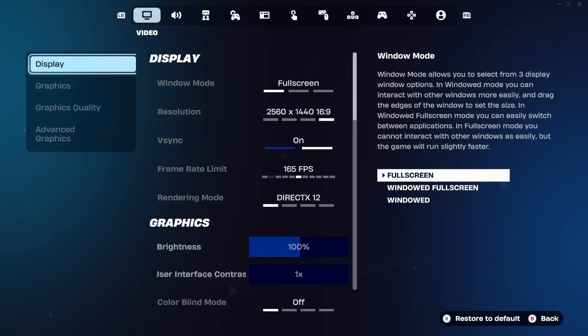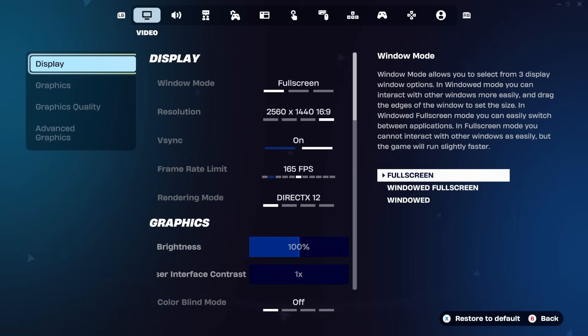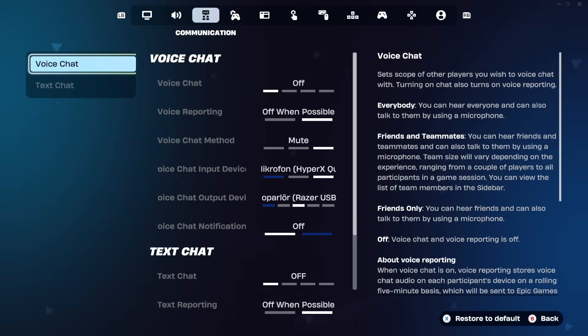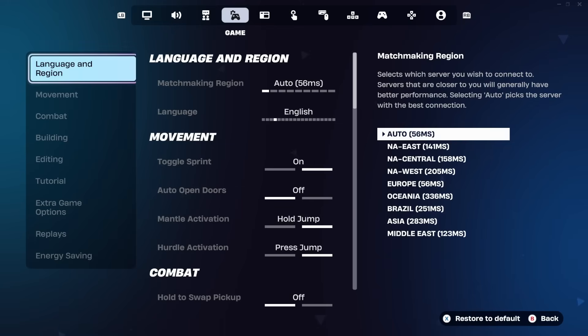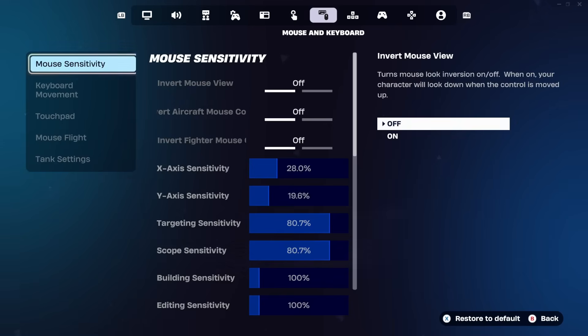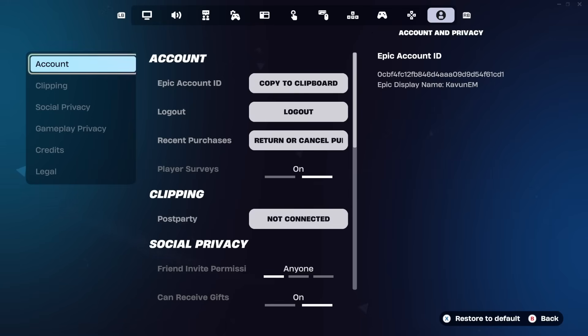After pressing on settings it's going to take you into the main settings menu of Fortnite. Once you're there, look at the top of the screen — it says video. You need to scroll to the right. Pressing the button will take you through: audio, communication, game, in-game UI, touch and motion, mouse and keyboard, keyboard controls, controller, controller mapping, and finally account and privacy. That's the tab we need — it's all the way to the right, called account and privacy.